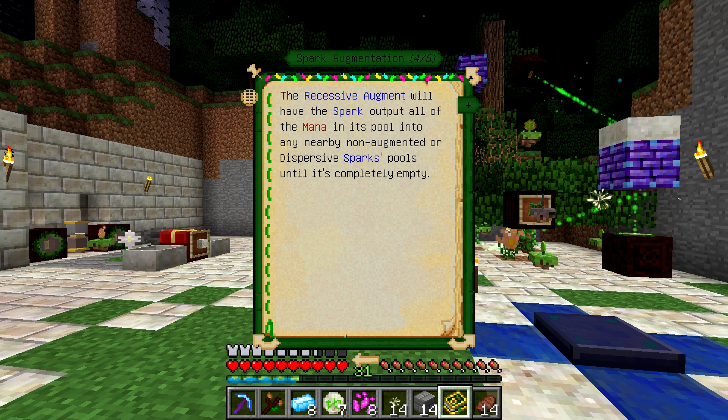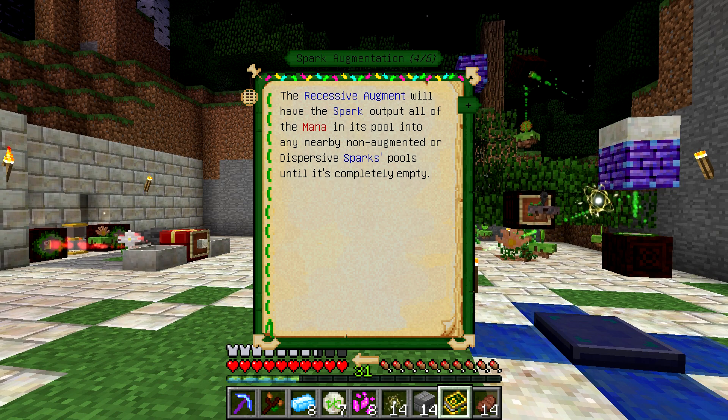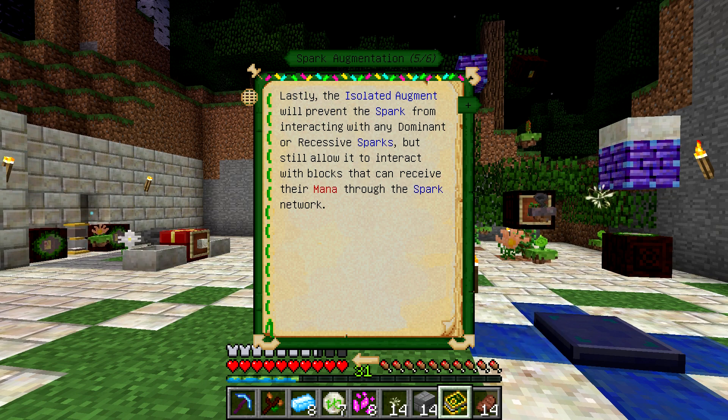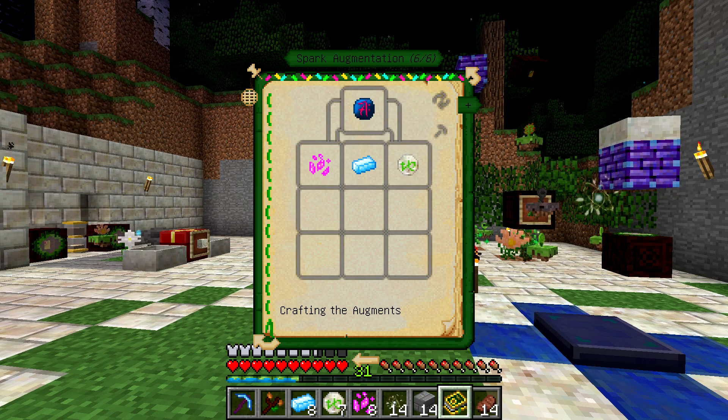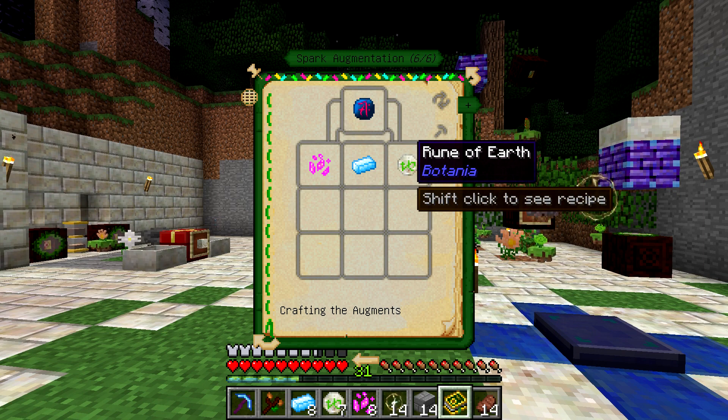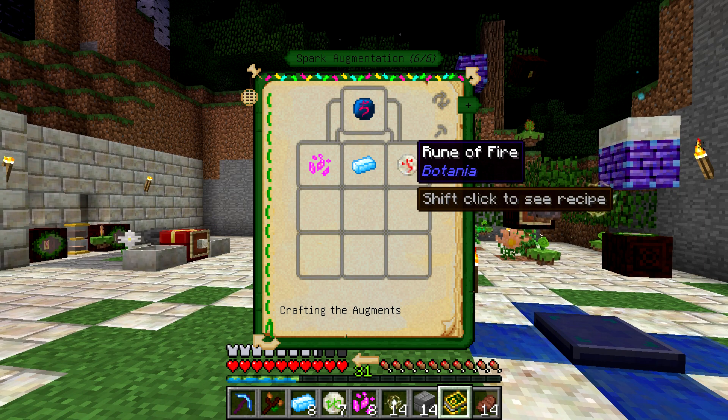The recessive augment — the one we're going to be using today — will basically make a spark output all of the mana that the pool contains to any non-augmented or dispersive spark pools. It'll completely empty it until all the other ones are full, and then it'll start acting as a buffer, so when the other ones use it, it'll take the mana that gets built up in its pool again and keep refilling them constantly until it runs out. The last one is the isolated augment, which will prevent it from interacting with dominant or recessive sparks, but it can still interact with blocks through regular spark networks. Each one is made very similarly: they use pixie dust, mana steel, and then an air, water, fire, or earth rune — basically just all the simple runes — and then you get one out.